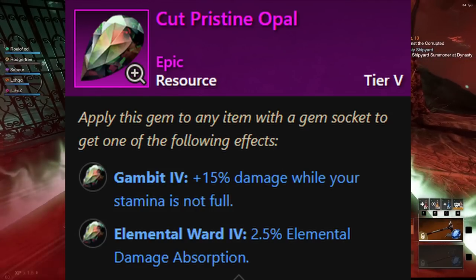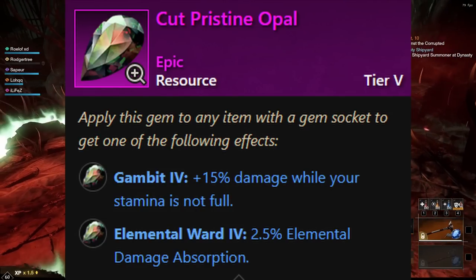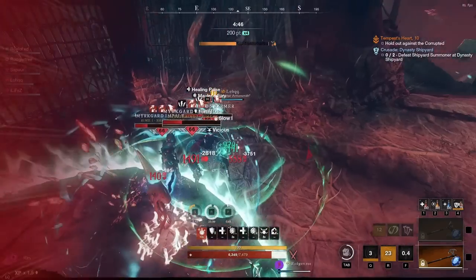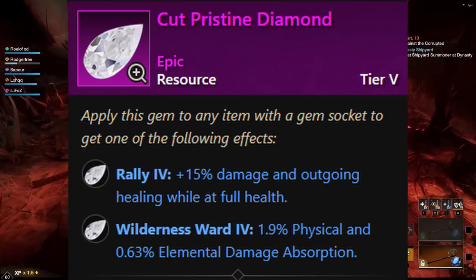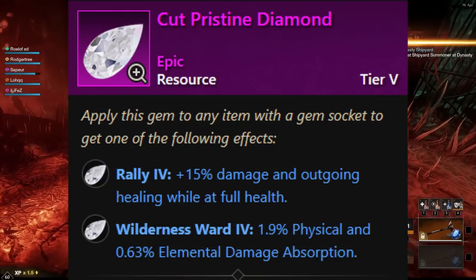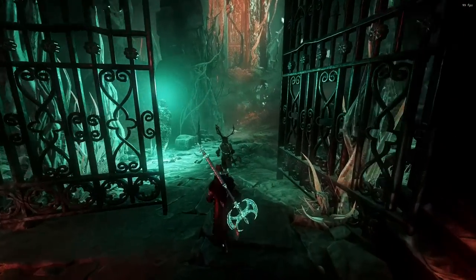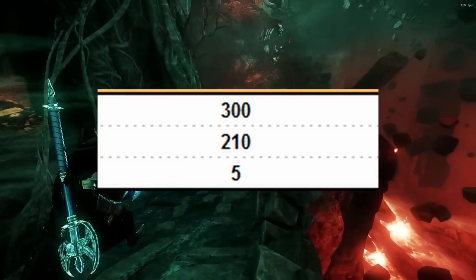For gems on the Great Axe, it's going to be the Cut Pristine Opal again — 15% damage while your stamina is not full. And if you are more likely to be healed to full than to have your stamina low, take the Cut Pristine Diamond, which gives 15% damage and outgoing healing while at full health. You just want to figure out which situation you're more likely to be in.